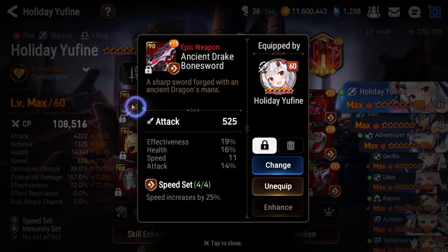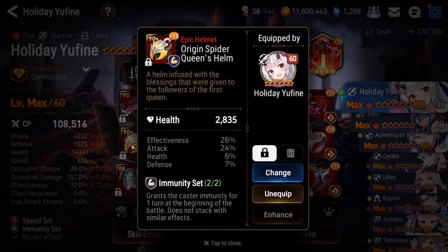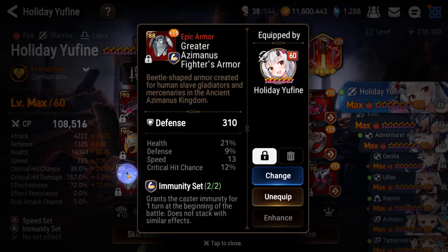We can go through the gear really quick. This piece was pretty perfect for her — it has four substats that I want for her. You can't get defense on swords, so this is pretty much perfect and it rolled well. The helm also has four stats that she wanted, so I can't really swap this piece out — it's pretty ideal.